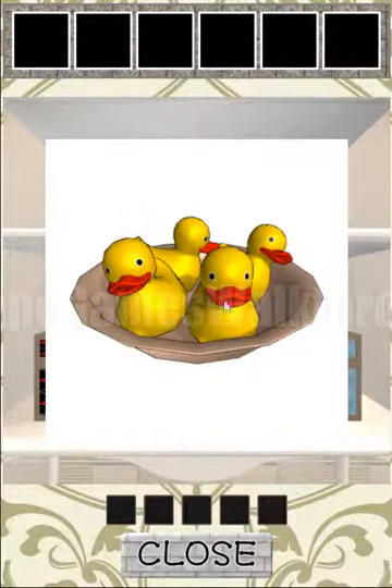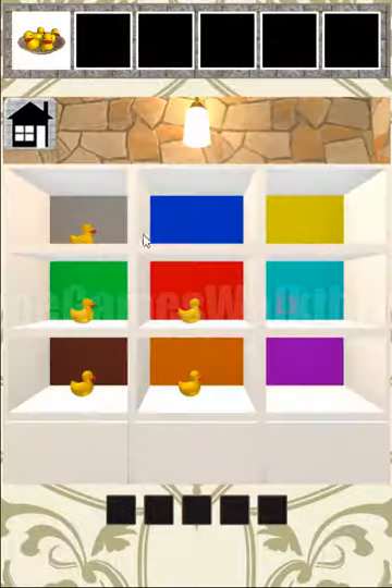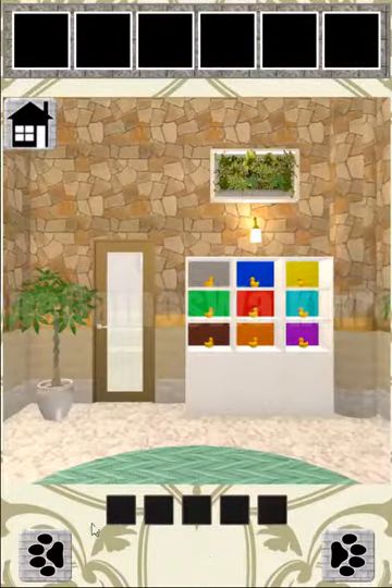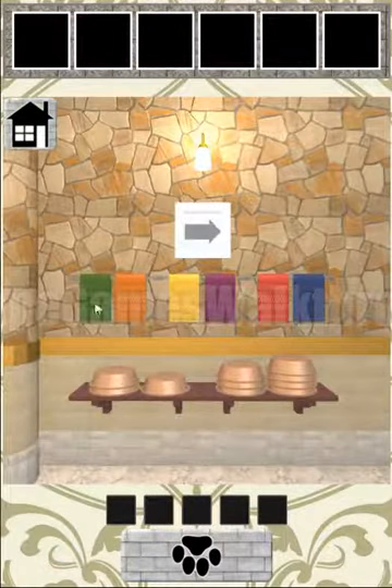Here we take ducks and let's place these ducks on the shelves. So let's go to that room, look to the left and here we can see a sequence of colors.